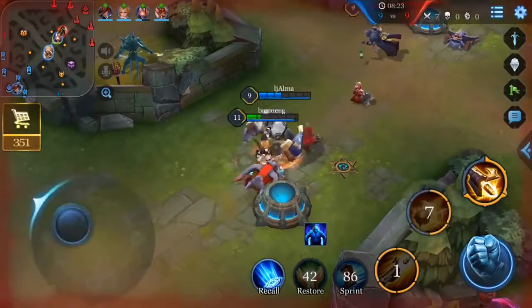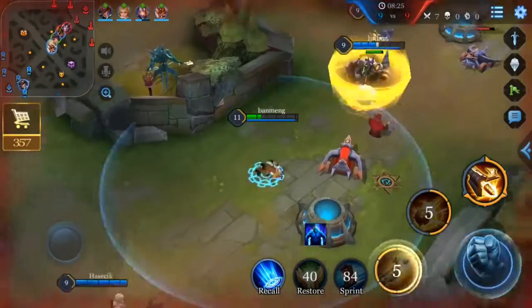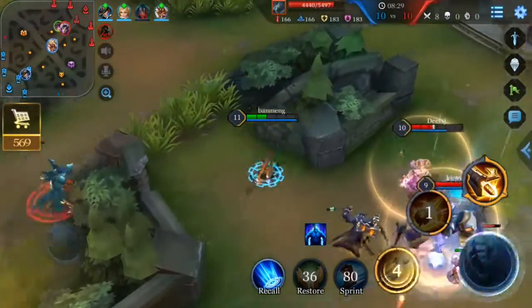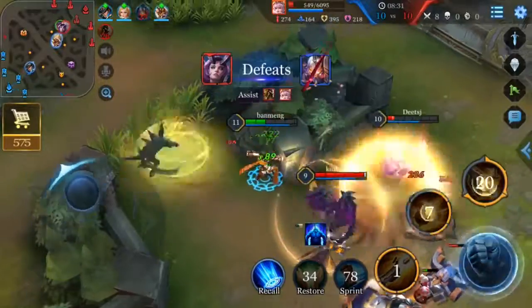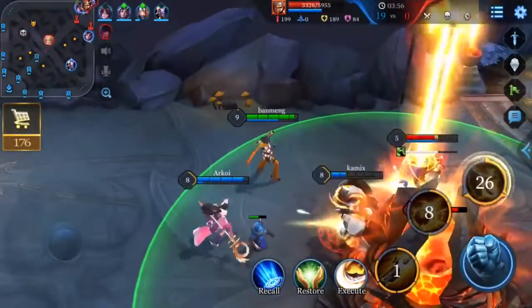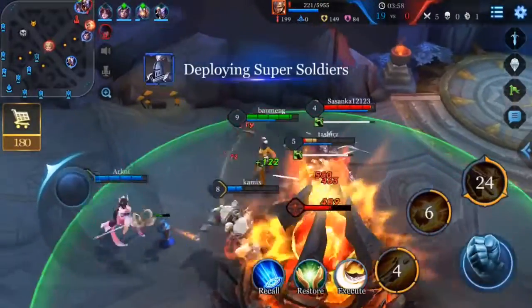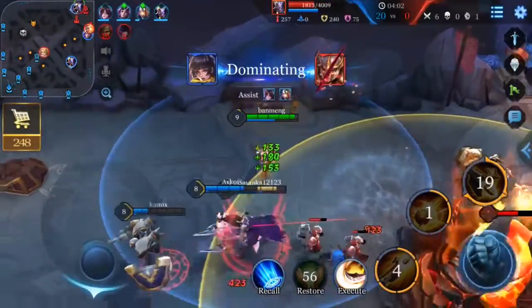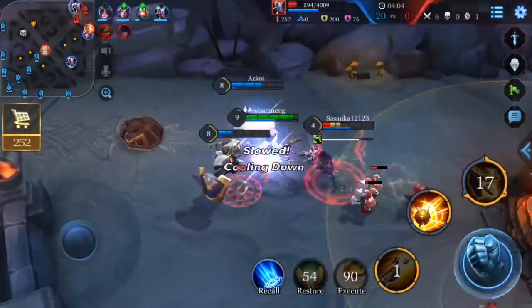Violet initiates with Fire in the Hole to slow the enemy, then uses Tactical Fire to close the gap while continuously dealing damage. Alternatively, after the enemy is slowed by Fire in the Hole, Violet can immediately follow up with her Ultimate Concussive Rounds for an easy shot, then finish the kill with Tactical Fire.